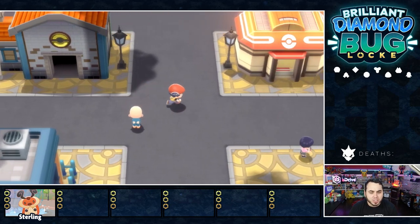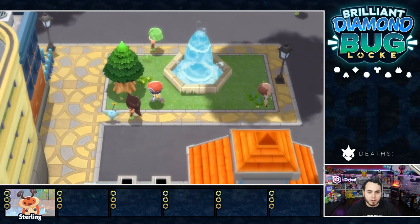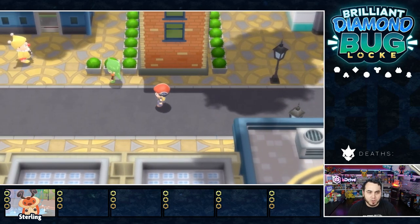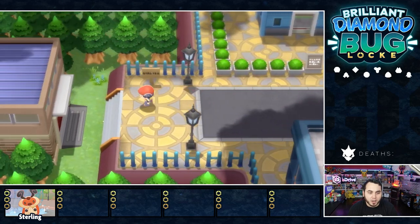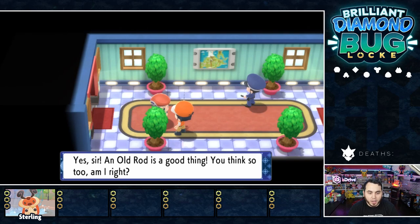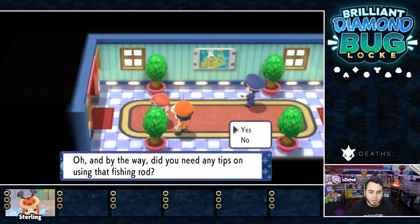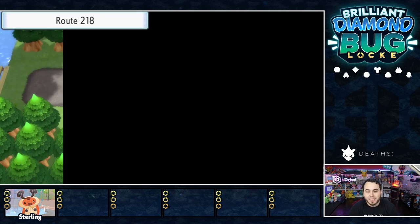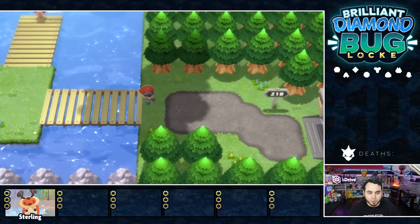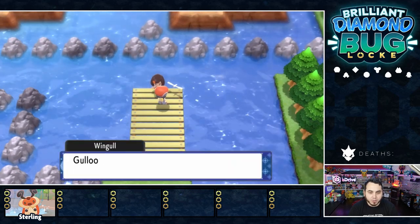We just did the trainer school. I'm pretty sure I'm all healed up. Let's see what's good in the rest of Jubilife as the clouds have kind of taken over. I've got my Poketch, which you can hide by the way, and we're going to be strolling around. An Old Rod is a good thing — you actually do get access to the Old Rod early game, which is great. This is always phenomenal to be able to catch some Magikarp and things like that. And she's got a little Wingull.